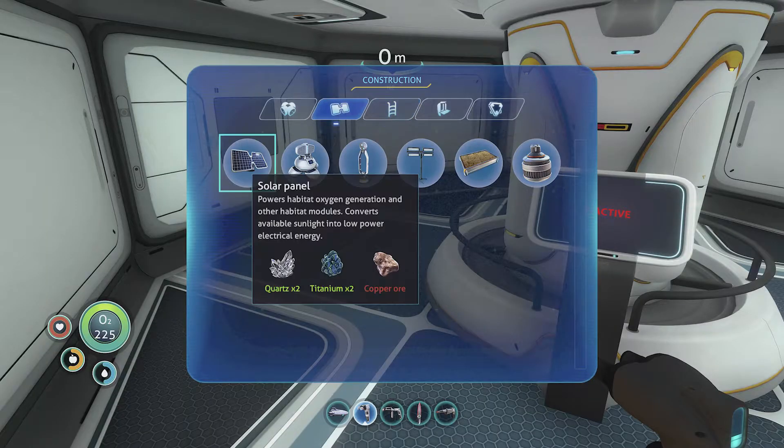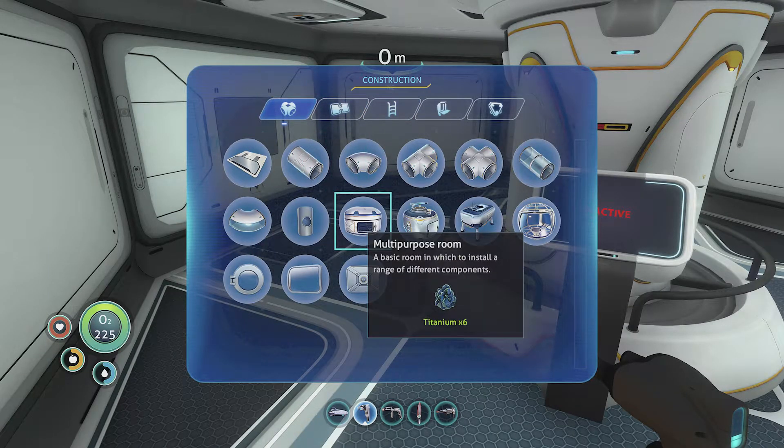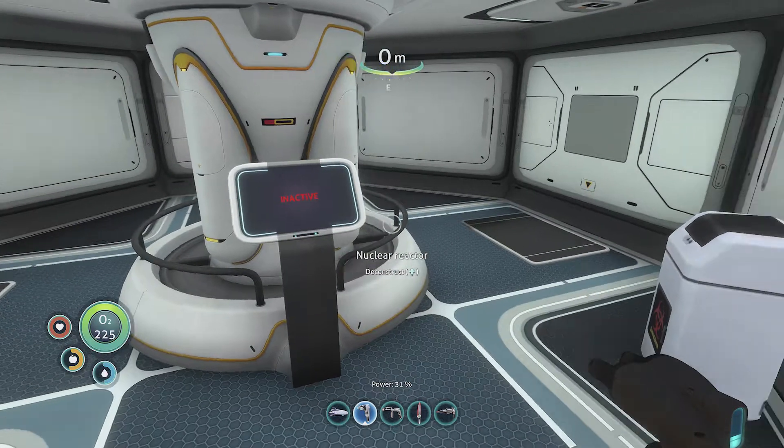When you build it, you'll need to put it in a pretty big room. I've got this multi-purpose room here, and by the time you've found the nuclear reactor blueprint, you've probably found the multi-purpose room as well. Stick it in the middle there.